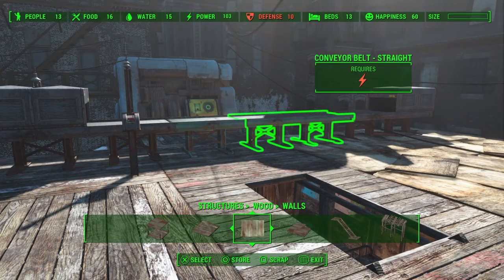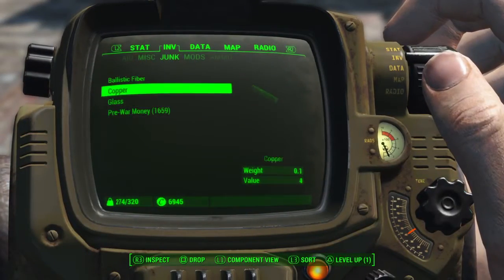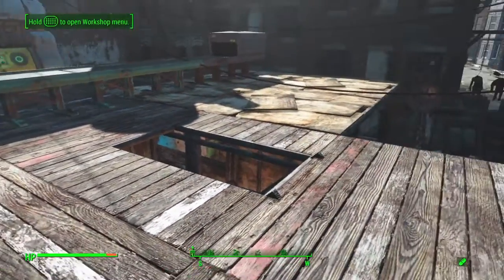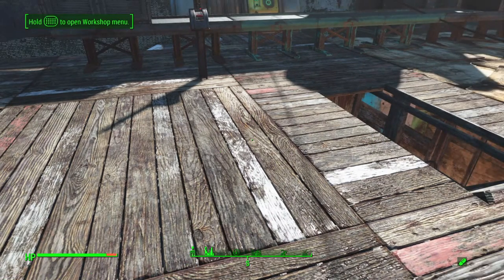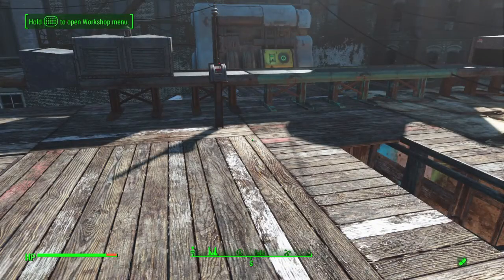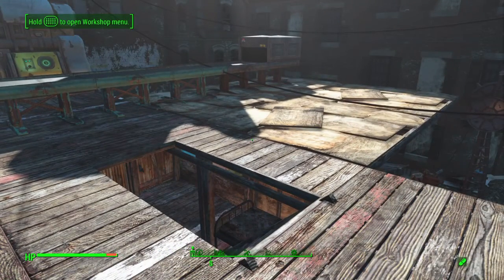What you can do to avoid that is go into your pip-boy, go over to your junk, and drop something. You then have the option to scrap it. For example, if I would have dropped that mop and scrapped it, I would get the 2 wood but I would also get the 2 cloth. They would go straight to my workshop and I'd still be able to build that wall using the wood from that mop, but I wouldn't lose the cloth. It's not a big deal, but it does add up over time, so be careful with pieces of junk that have multiple materials in them.